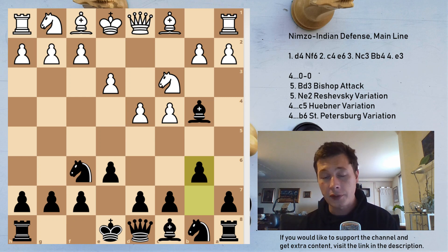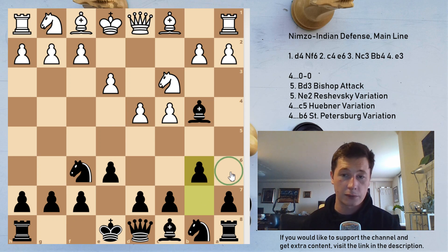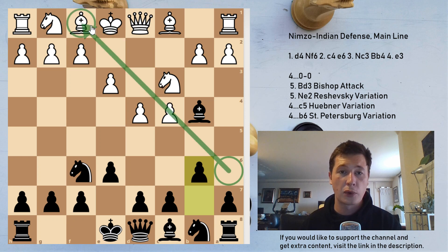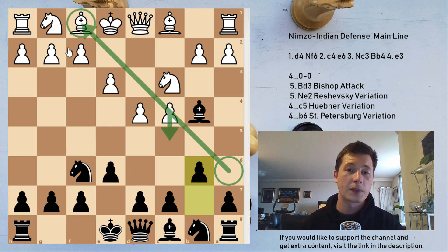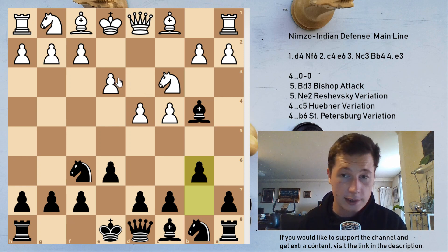The move b6, which we are going to look at first, is the slowest one — contesting the center a few moves later, preparing to either fianchetto the bishop or to place it on a6, more commonly on a6, pinning this pawn. Because if the pawn moves, the white king is going to be forced to recapture on f1, thus forfeiting castling rights.